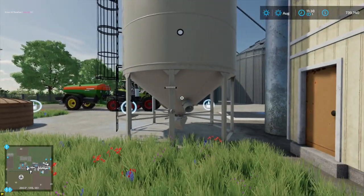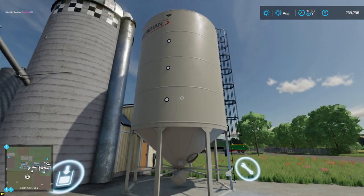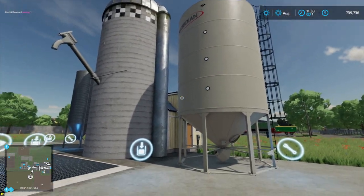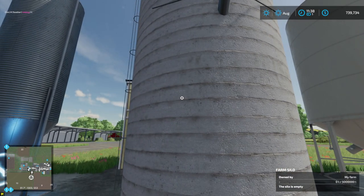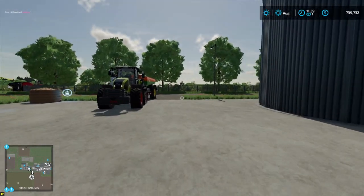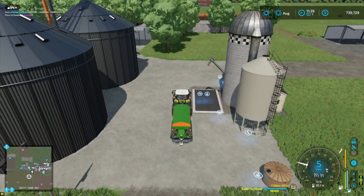This one here is a solid fertilizer silo. You may wonder — we just went and bought fertilizer, and that's what we have in here. We have a fertilizer silo right here, so I can put it in there, but it's only going to take so much before it's full. Whereas this right here will take up to five million liters — maybe a little unrealistic. When looking for storage options, in real life you've got places to go store stuff if you can't store it on your own farm, but in the game, storage options aren't always easy.